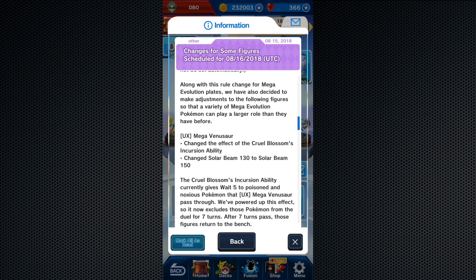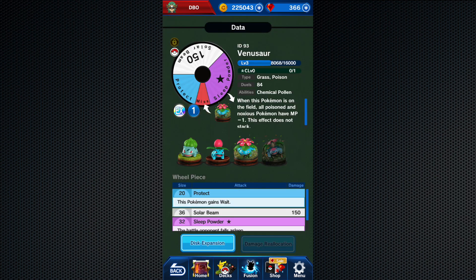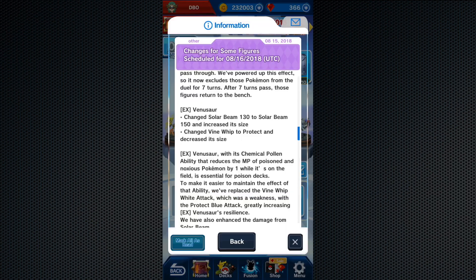For example, you can see right here on the notice that they've changed Venusaur's one move to 150. Since it already gets a plus 20 damage when it Mega Evolves, that takes it to around 170. If you give it an additional damage boost, like a plate, it goes to 171 or 172.